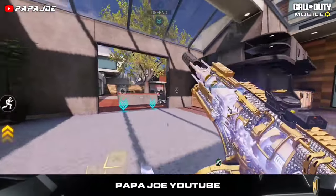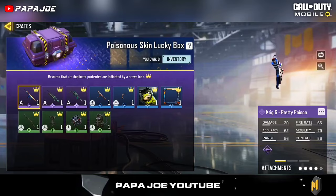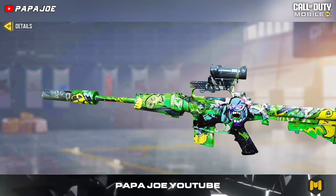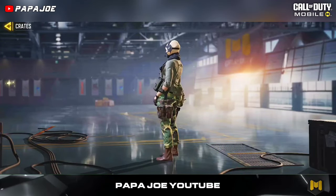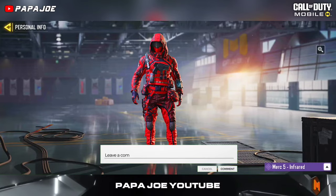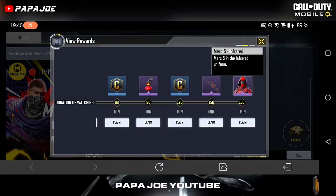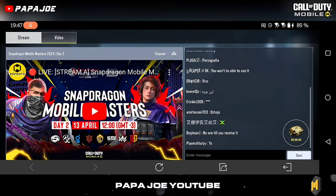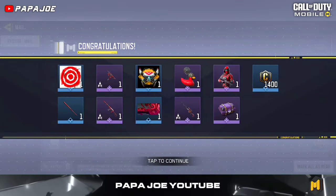If you have enough Golden Crate Coupons or Silver Crate Coupons in COD Mobile, with a little luck you can get good rewards from new Lucky Boxes — such as this epic Krieg 6 Pretty Poison blueprint, new epic M16 blueprints, various epic emotes, or this epic Park Clandestine character skin. This epic Merc 5 Infrared Operator skin was discovered weeks ago in the in-game files; after watching the Snapdragon Mobile Masters live stream for 180 minutes, you could pick it up for free.